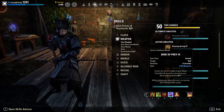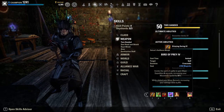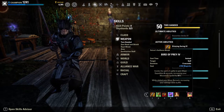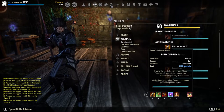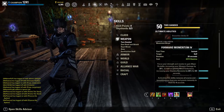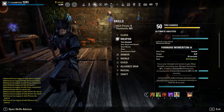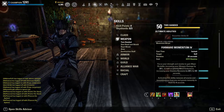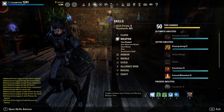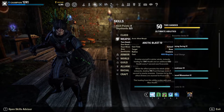Our movement skill on the front bar is Bird of Prey, giving us Major Expedition for six seconds, increasing movement speed by 30%, and it also gives us Minor Berserk increasing our damage done by 5%. It gives passive damage from the Animal Companions line as well as good mobility even on a heavy armor build. We also run Forward Momentum as our snare and root immunity skill, giving us Major Brutality for a 20% boost to weapon damage and Minor Endurance for a 20% boost to stamina recovery. It's also a cheap skill, so really good for sustain, damage, and mobility.